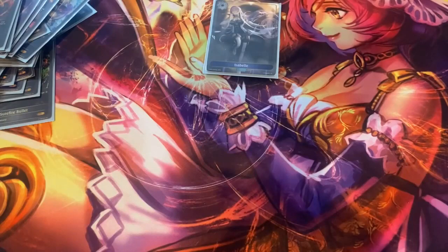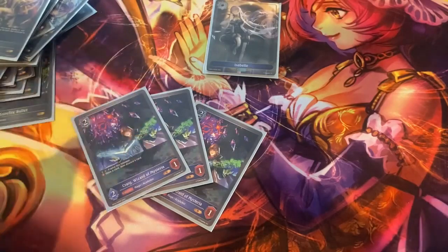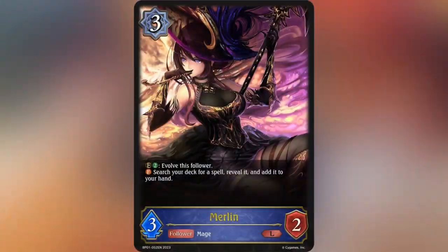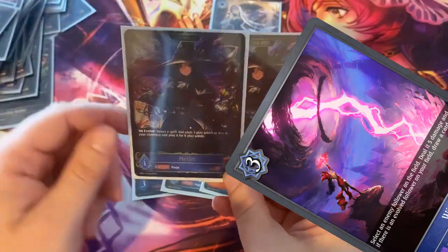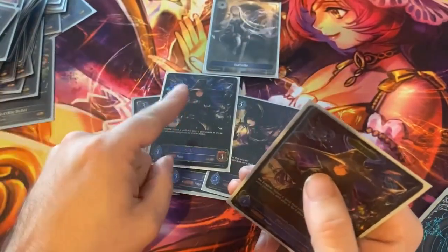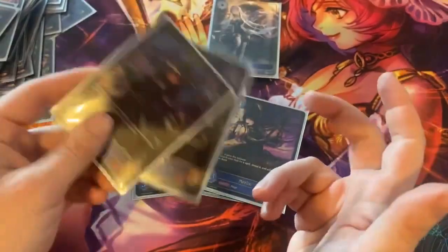Let's talk about followers, starting with our evolvers. We have three of this draw-one discard-one on place — and guess what he does on evolve? The same exact thing. Really good for filtering out spells you don't need and increasing your spell chain count faster. Merlin is probably the best card in the deck right now. She's a three-drop that on place lets you search for a card, and when you evolve, you play something that costs three or less for free. This combos with Witch Bolt — you search out Witch Bolt, play Witch Bolt, evolve, then play Witch Bolt again and draw a card off it. Two chances to pop the same card and draw. I only have two copies right now — I still need a third.